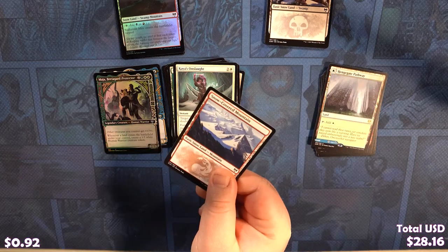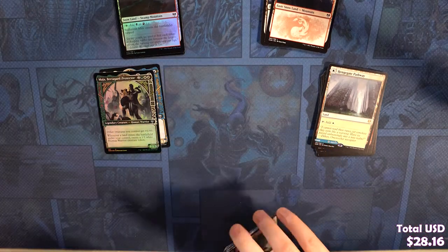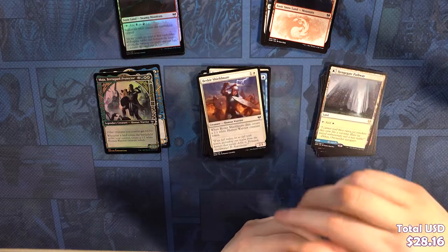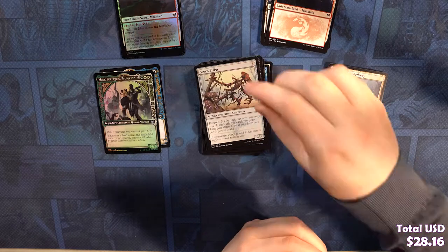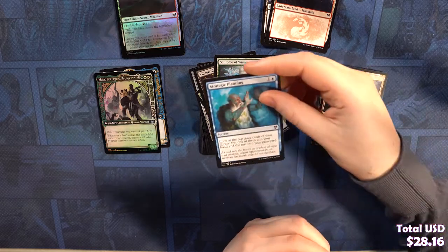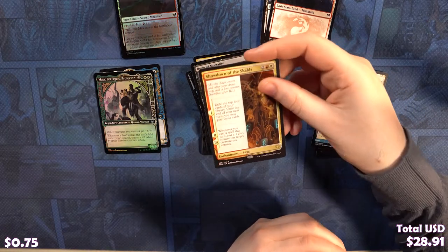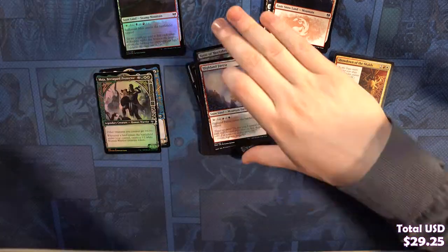We got a Mountain — not the good Mountain, but still. Advertising. Kaya pack! Commons: Anom, Beskir Shieldmate, Hoggy Mob, Duskwielder, Skull Raid, Scorn Effigy, King Harald's Revenge, Village Rites, Sculptor of Winter, Strategic Planning. Uncommons: Glimpse of the Cosmos, Ascent of the Worthy, Rune of Mortality. Our rare is a Showdown of the Skulls. Our land is a Highland Forest, and we've got an Ice Manalith in the token slot.